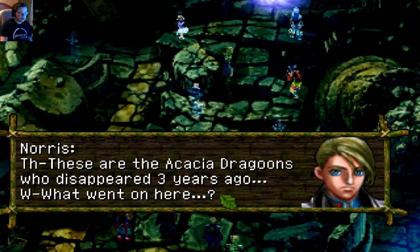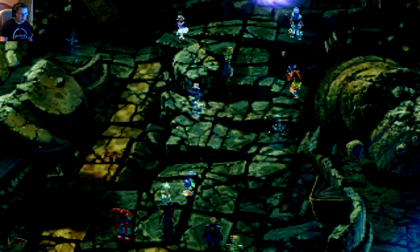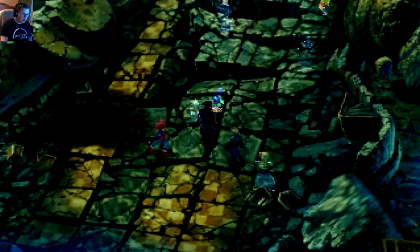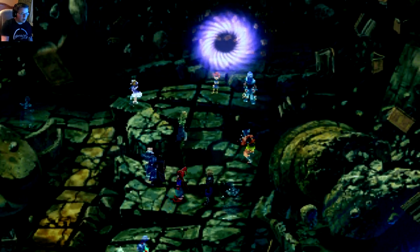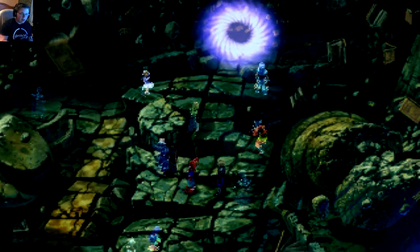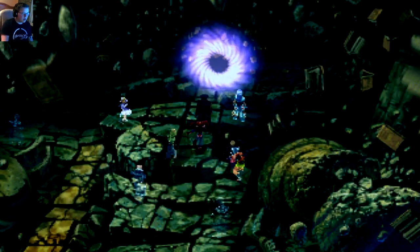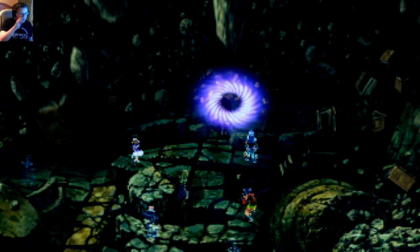These are the Acacia Dragoons that disappeared three years ago. Yeah, they were held captive — Marcy, Karsh, Zoa, some dragoons, Riddle, Glenn, Viper — we're all here. I talked to them. No — oh geez, why is Karsh up front? Hey, there's my boy Chrono! If you haven't seen or played Chrono Trigger, that little boy was Chrono. All right, let's go in the weird portal.